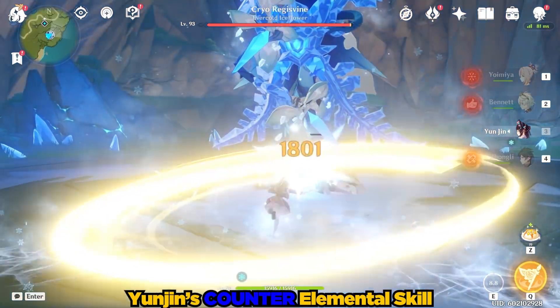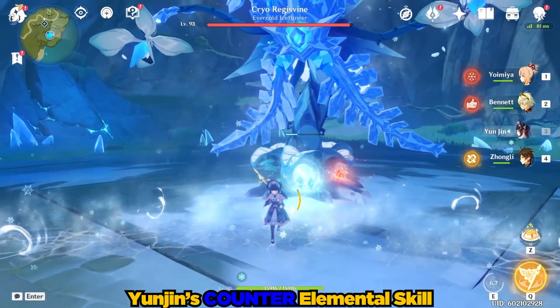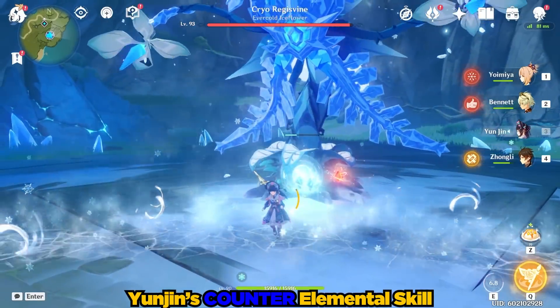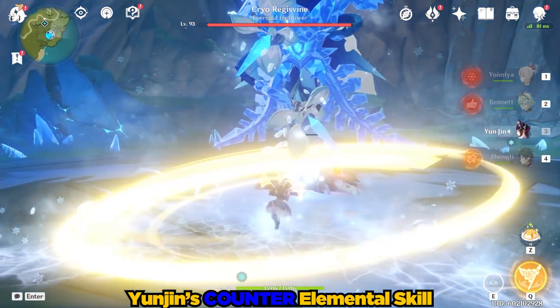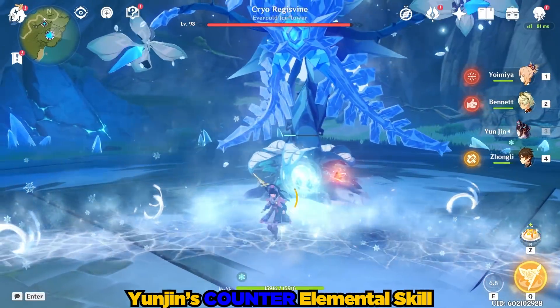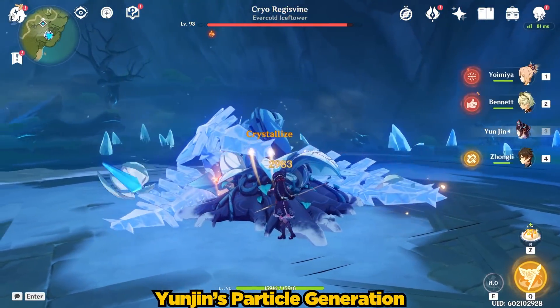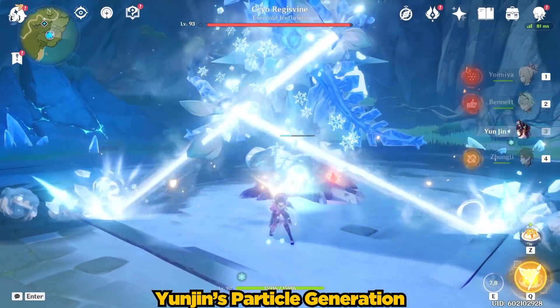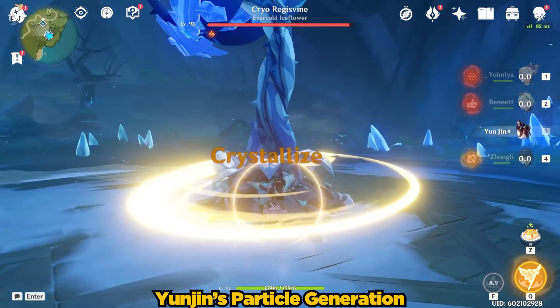Countering an enemy attack unleashes level 2 immediately, which is good to know. The damage here isn't all that important for this maximum defense support Yunjin, but the particle generation is. From my observations, it's around two particles for just tapping it and three particles for a fully charged elemental skill.